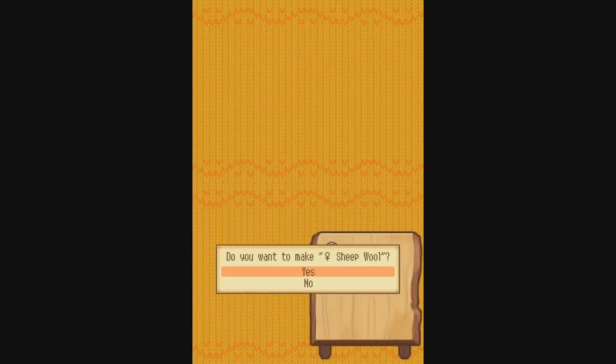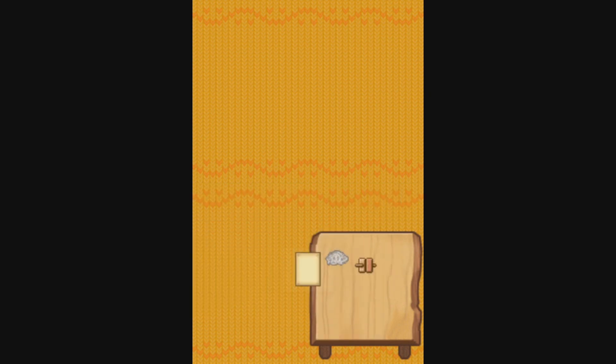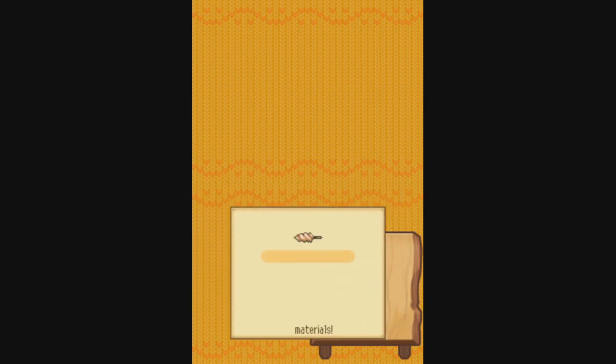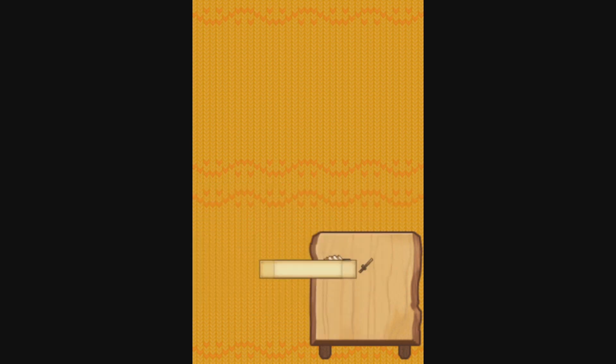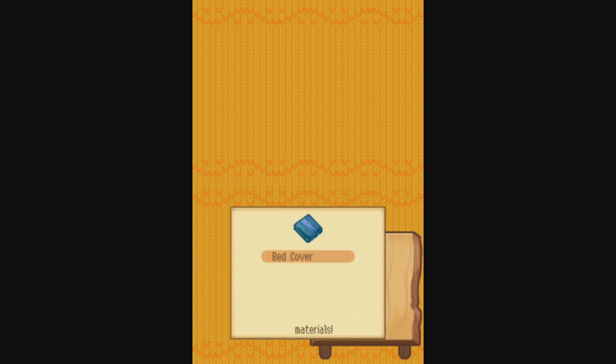Making bed covers takes at least twice as long as obtaining lots of sheep. You have to shear the sheep and go through the whole process of turning that wool into yarn and knitting it into a blanket. One sheep will provide you one spool of wool, and you need eleven of them to make a single bed cover. Not only that, but sheep will only provide you wool once per year during the spring, so it will take you at least a couple of years to make just one bed cover — and that's just the bare minimum needed for marriage.